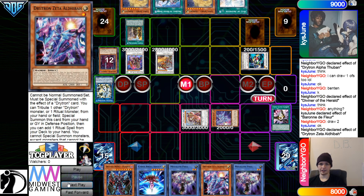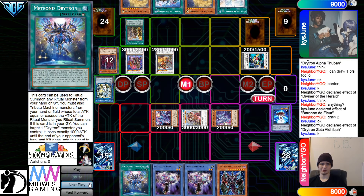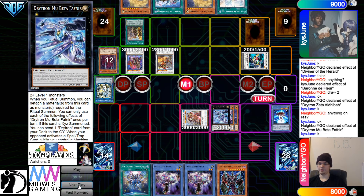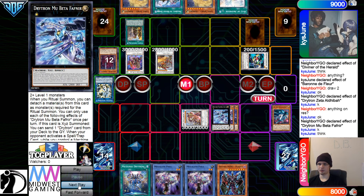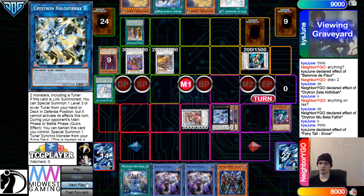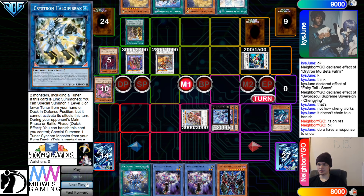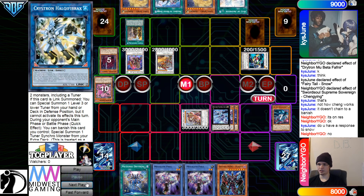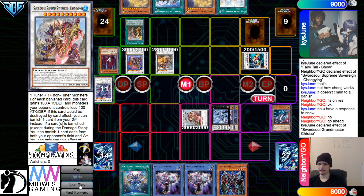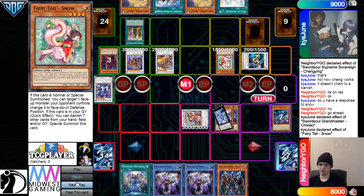They're gonna activate the Zeta effect, Tribute Eidaton, Special Summon, go grab the Ritual spell. Then overlay those, go for Fafnir, Fafnir effect — go dump Gamma. Then here they're gonna activate Snow — go banish. Doesn't activate yet. Doesn't chain do a banish? It's on res. Then they're gonna go ahead and negate this with Grandmaster, summon out Snow. Snow effect — set.